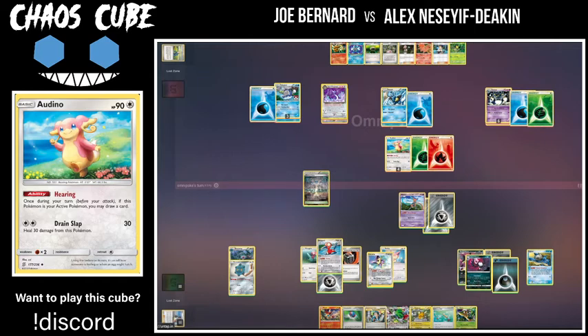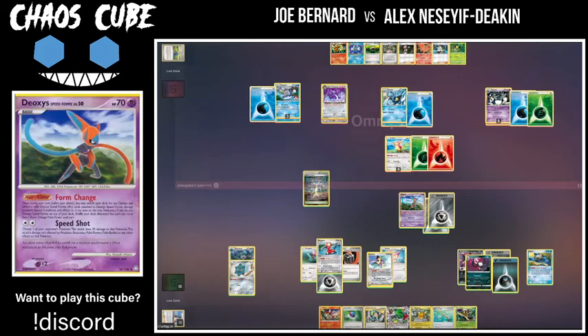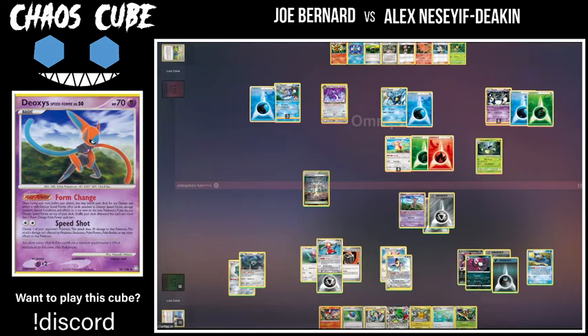The Ninetales is very nice because it has a gust effect on evolution, and the Bellsprout evolves into the Victory Bell which has a very good attack for one energy and another good attack for three. Two good attacks on Victory Bell — very interested to see how omnipoke plays this turn. I'm also interested to see if he decides to go for the knockout with the Polywrath. He's 10 damage shy with Dashing Punch of being able to pow up the Honchkrow and knock it out. I don't know if the Samurott in the cube can clean up the damage though.